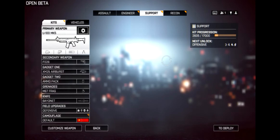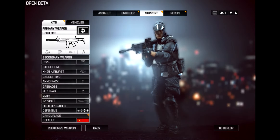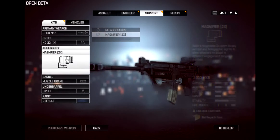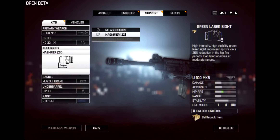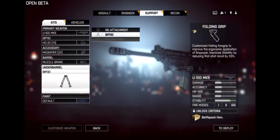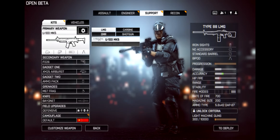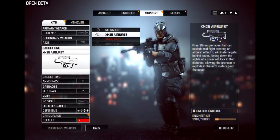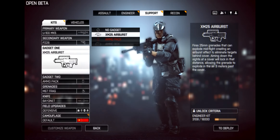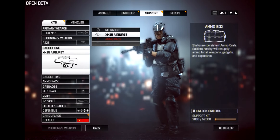For Support, we have the U100 and the MG-5, which is a nice light machine gun. Accessories include the 1x holographic sight, magnifier, green laser, muzzle breaker, flash hider, bipod, and folding grip. The M25 airburst grenade launcher is pretty cool - it has a thermal sight and shoots grenades semi-automatically. Ammo box is also available for the Support class.